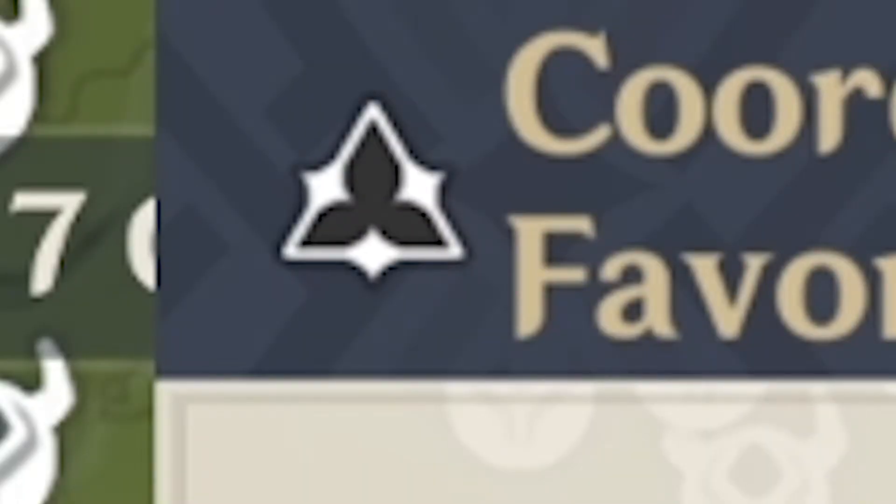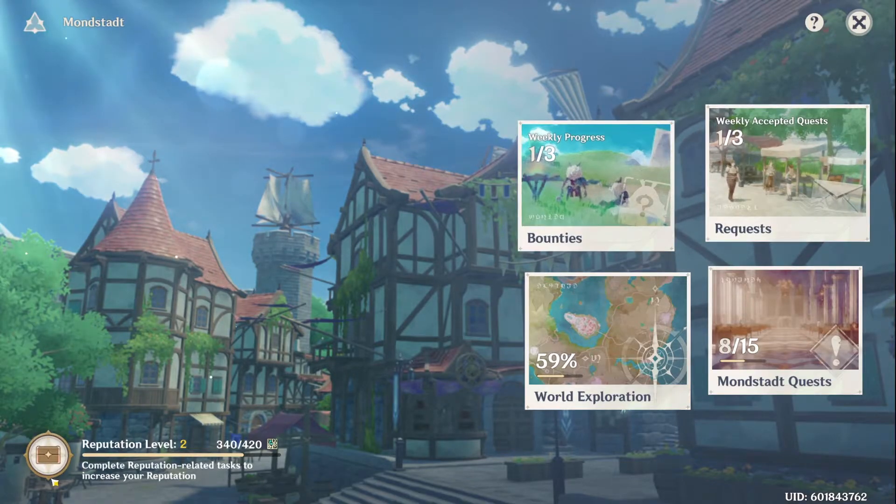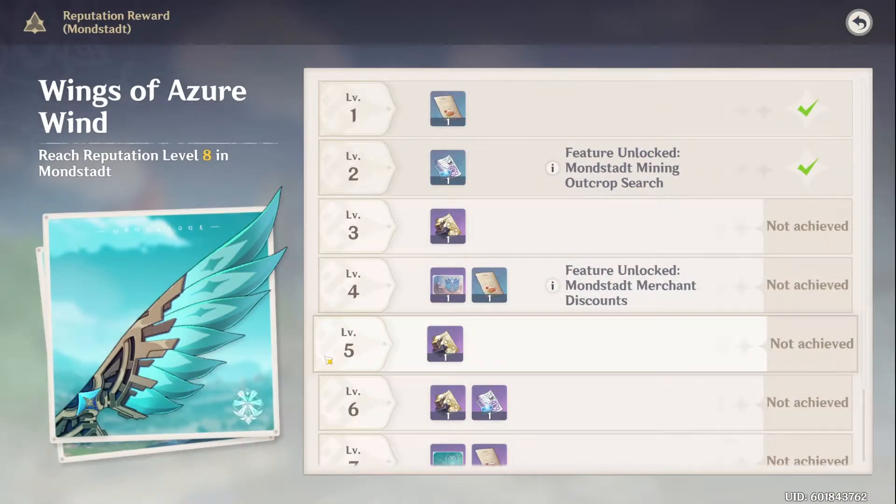You can access the reputation system by locating this symbol on the map. When you first open the reputation tab, the weekly bounty system will be unavailable. To unlock this feature, you need to be reputation level 2, which through exploring the region and accepting quests from locals, won't take you too long to achieve.